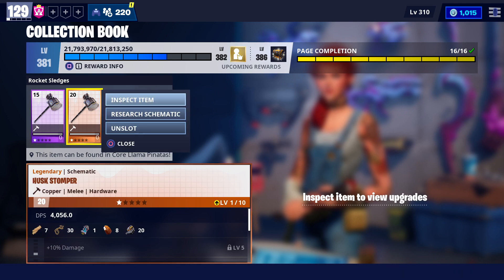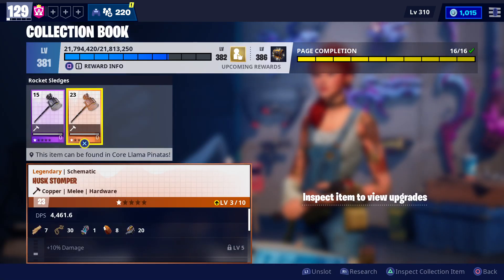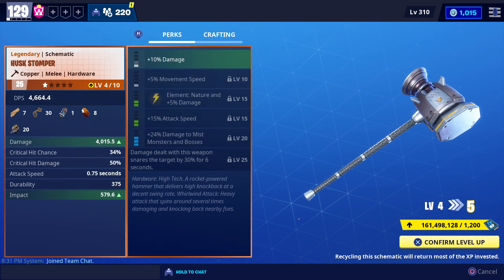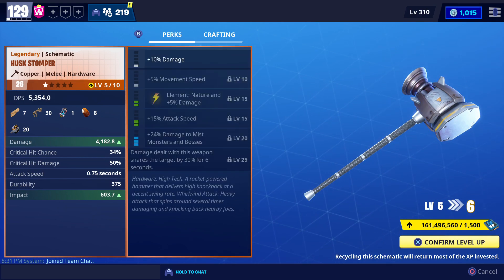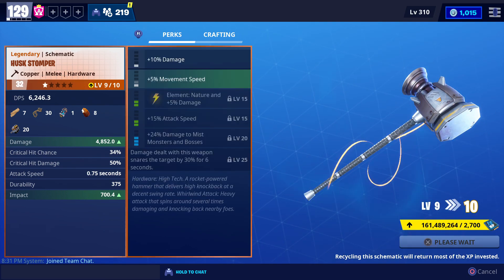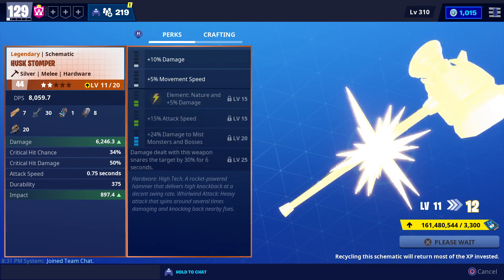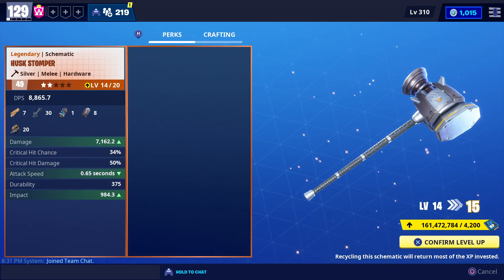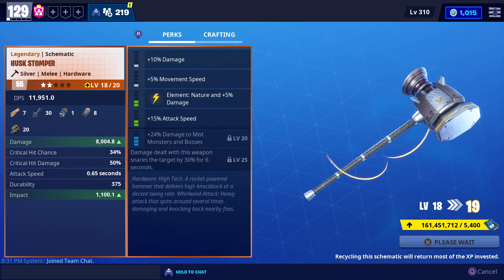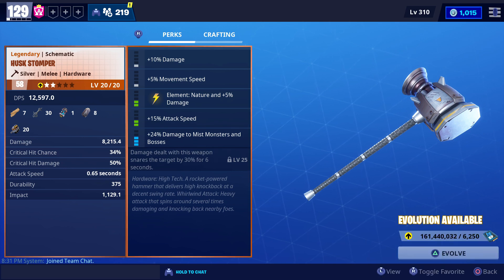Note that at XP 21,794,420 — when we reach that point, the XP will only increase a little bit, not a lot. But when we are going to level 30 and using brightcore, shadow, and obsidian, we will get extra XP. That will increase the collection book level from 1 to 3 levels every time.